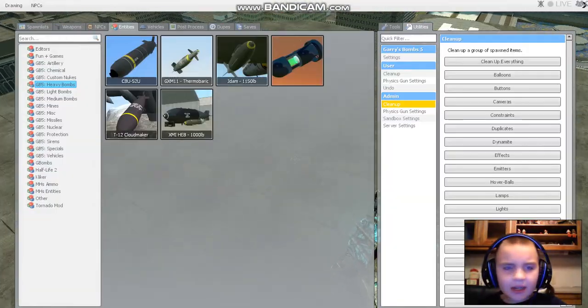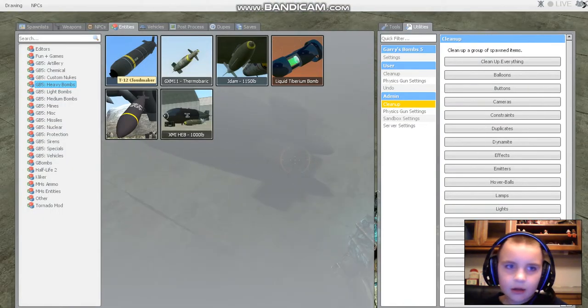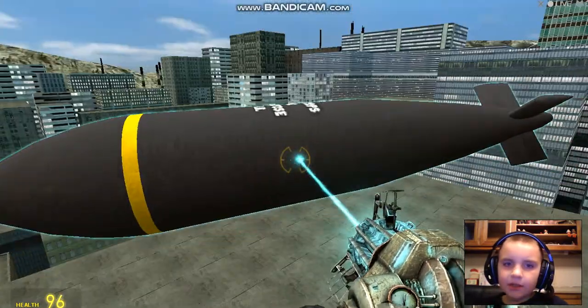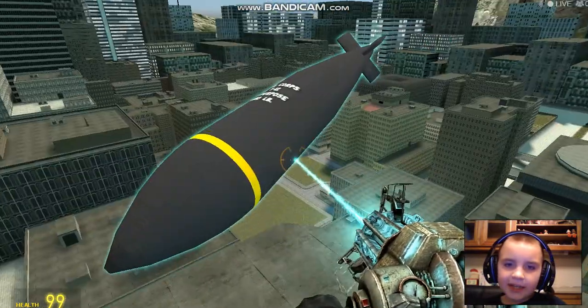And that SCAP crate? Oh man. Now we have the T-12 Cloud Maker. It looks like the star bomb but skinnier.